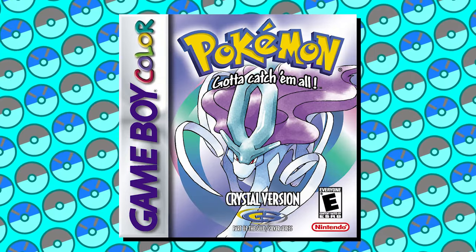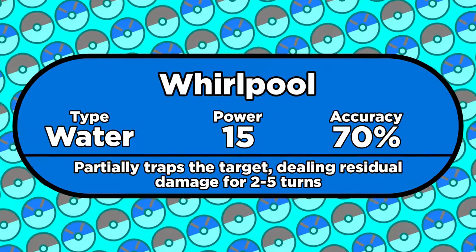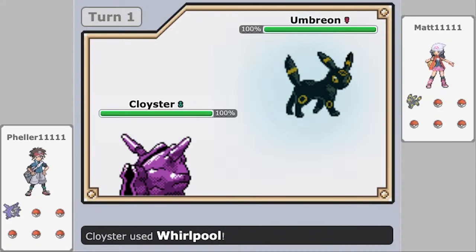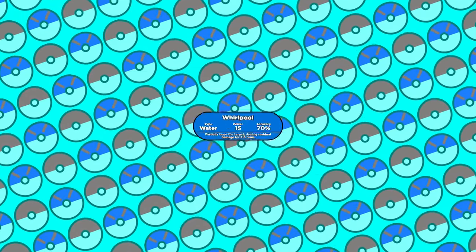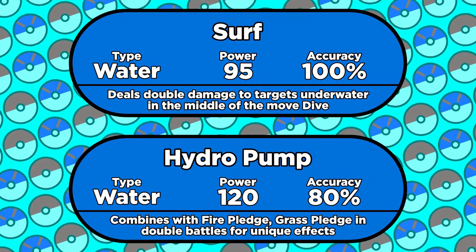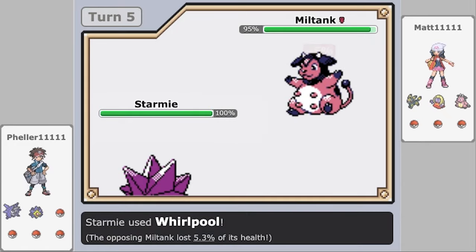Generation 2 only introduced two water type attacks, and they're just kind of whatever. Whirlpool is a partial trapping move, but at this point it's just a worse version of Clamp. With partial trapping moves as a whole being nerfed in Gen 2, there just wasn't much of a reason to use Whirlpool. This move was eventually buffed in Gen 5 to be a clone of Clamp, but Surf and Hydro Pump are going to be better options most of the time. Whirlpool does get used by certain Pokémon, but not many.